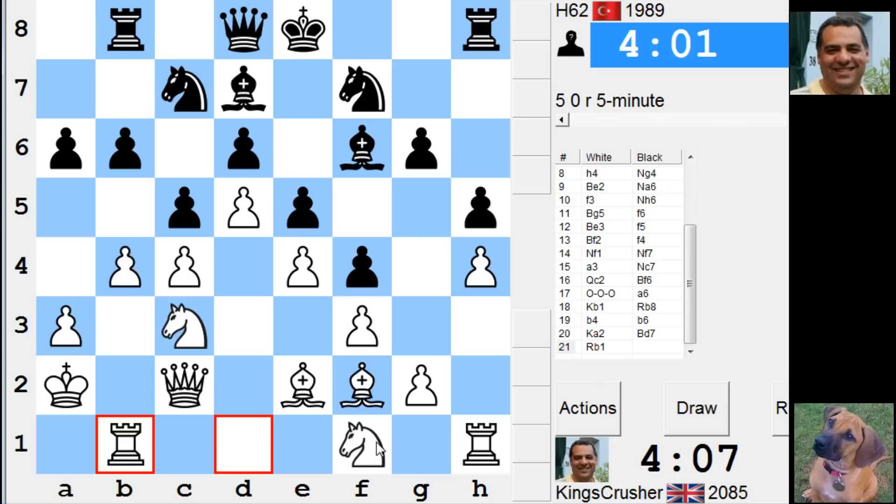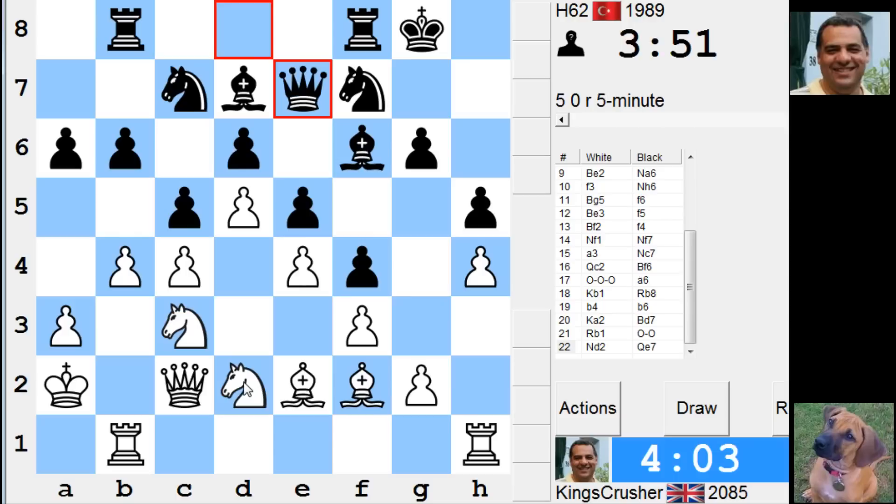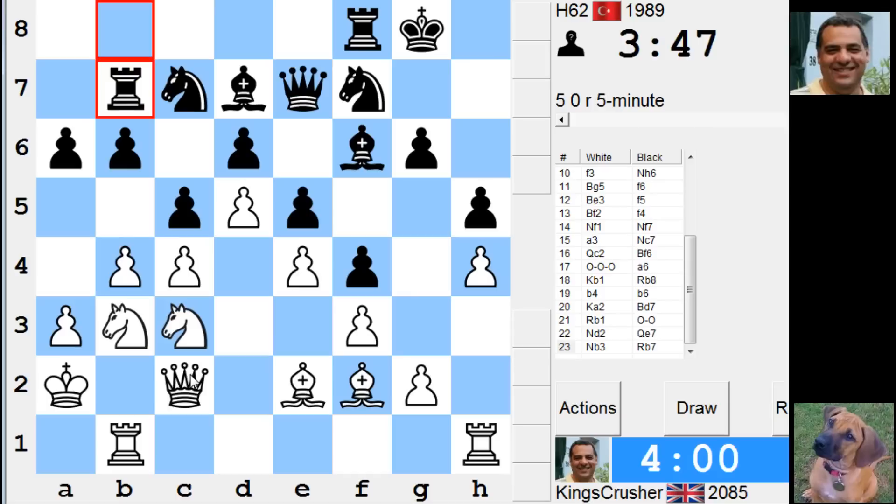Maybe Nd2 to B3, P second C5 — maybe that'd be fun. G3 is another idea. Oh, it's got pressure on H4, that's a little bit annoying.